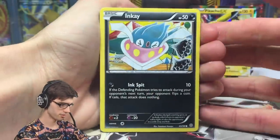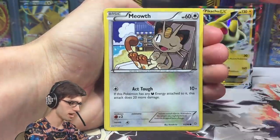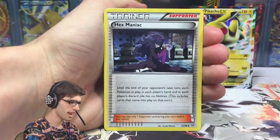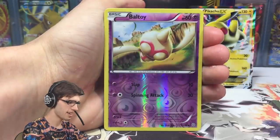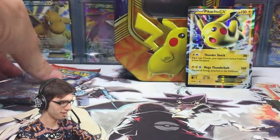We've got an Oddish, a Bagon, a Goomy, a Meowth, Vespiquen, Hex Maniac, a Metang, a Beltway reverse, and a Porygon-Z regular rare.